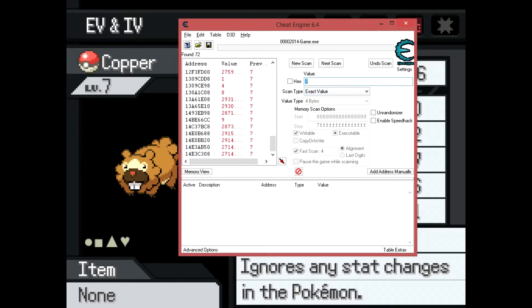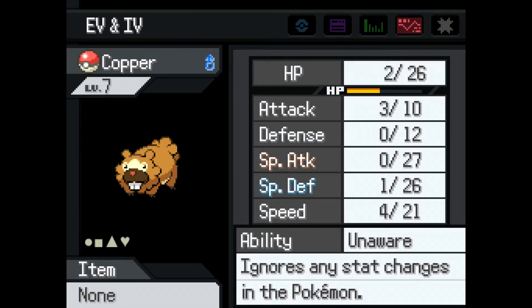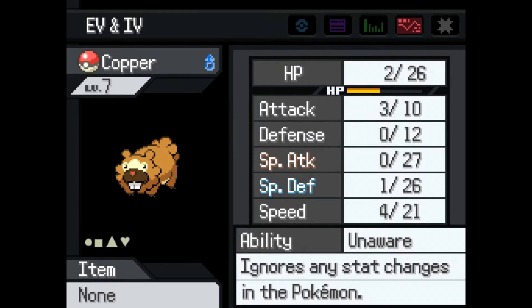Even though I'm only at 4 Eevees, I've already found the value I'm looking for. This won't always be so, but generally the higher the number of your value, the easier it is to find. Here, I'll change my Eevee value to what I need it to be. If you're looking for max Eevees, then you're looking for 252. Multiplying by 2 and adding 1, we have the value of 505.